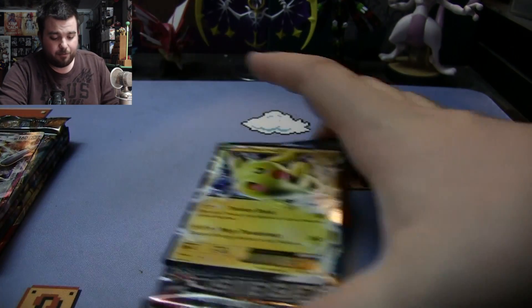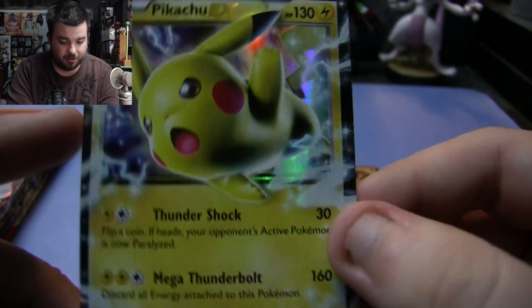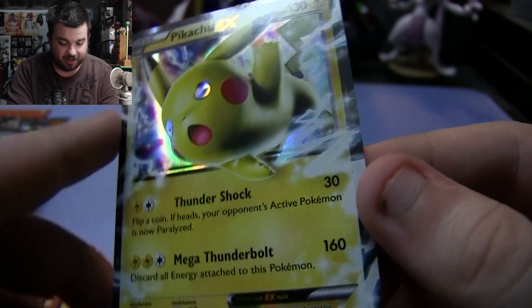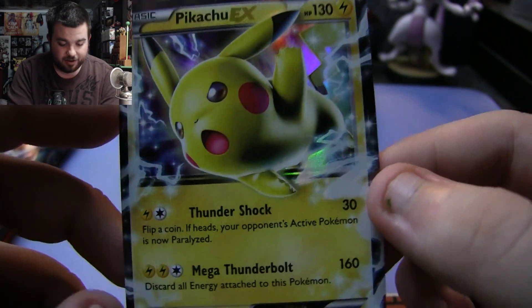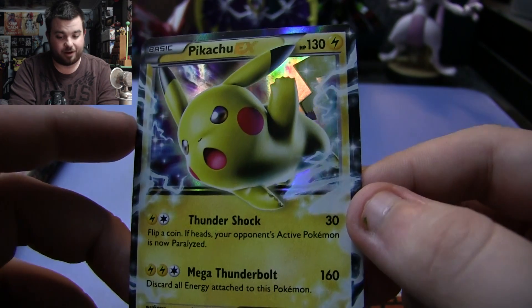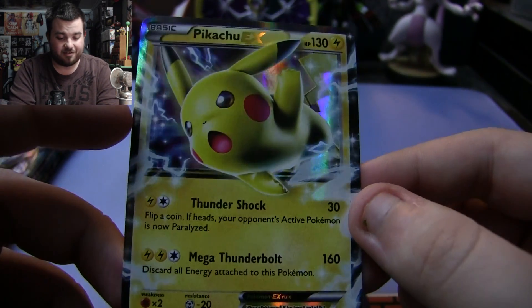Starting off with Pikachu — this is the Pikachu EX promo card, Pikachu jumping out using his lightning ability. This is X and Y promo 174. I think this is actually a brand new Pikachu card, not a reprint. The Magearna and Volcanion are reprints of their Steam Siege cards, but this is a brand new Pikachu.